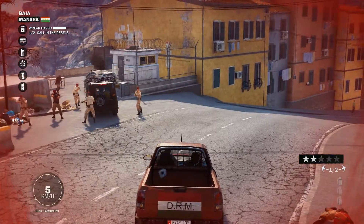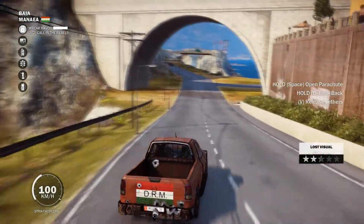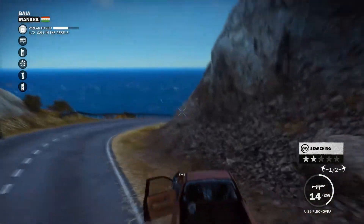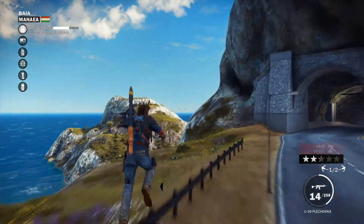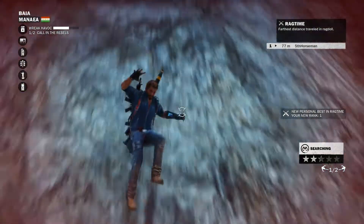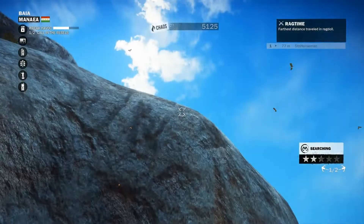Let's get into this pickup truck and get out of here. Things have gotten a little out of control, but that's okay — we're used to that. At least I don't jump out and hit my parachute when I accidentally hit the spacebar. Oh — did I just die? No, I didn't. Farthest distance traveled in ragdoll: 77 meters. I appreciate that.